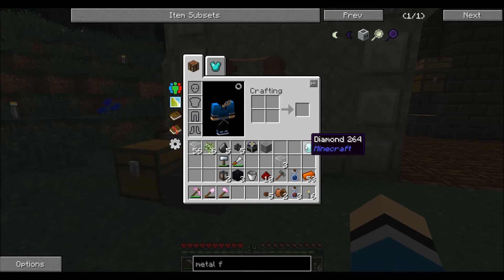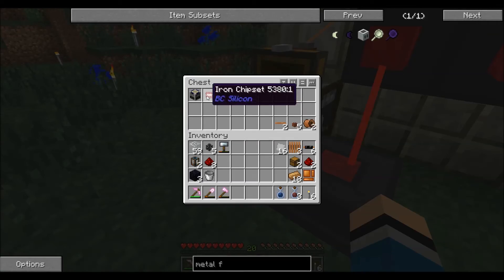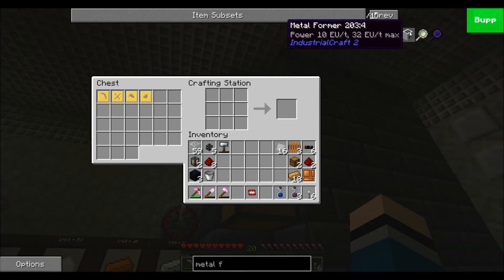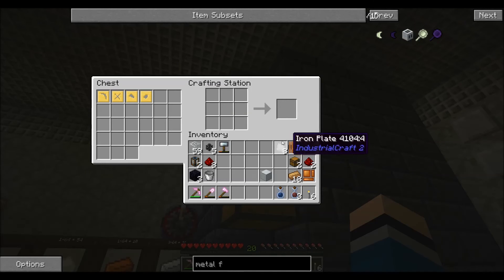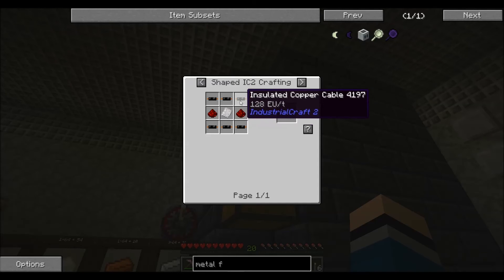I guess now's as good a time as any to go replenish our diamond supply. I've been staring at this thing waiting — finally we've got one of them done. That thing takes an absolute age to finish. We got our basic machine casing — just need to get a bunch of these, smash them down one more time, put around the chests. That gives us our two toolboxes, which apparently don't stack.